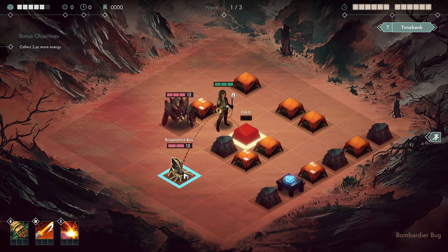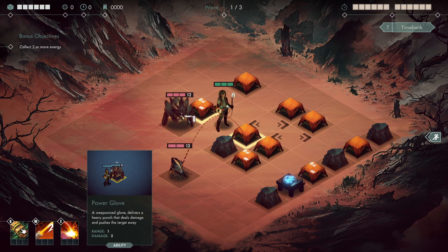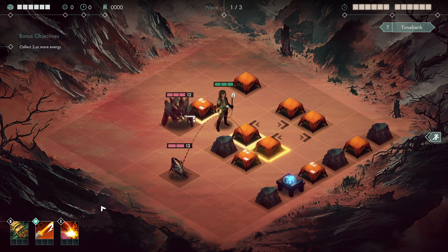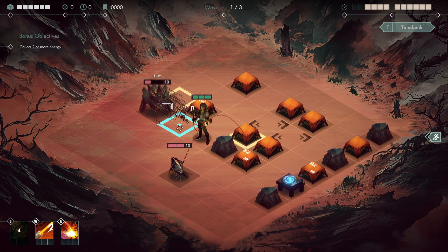This enemy will go and hit this crate, and this enemy will push into this crate. There are a couple things you can do. You can use a power glove, which delivers a heavy punch that deals damage and pushes the target away. You can use a hook that damages the target and pulls them one tile toward you. You can throw a grenade that damages your target and pushes units on adjacent tiles away. I could move here and use the power glove to push this guy away so he will not hurt my crate.